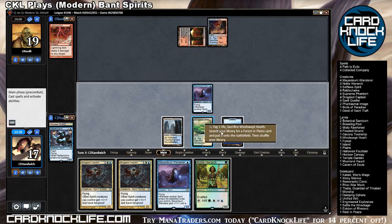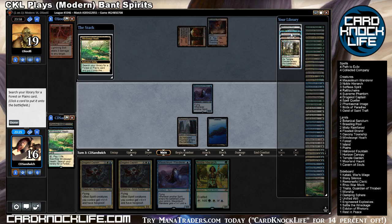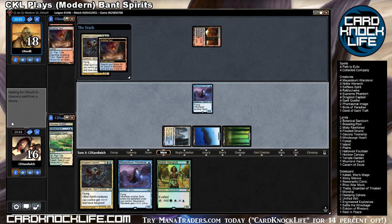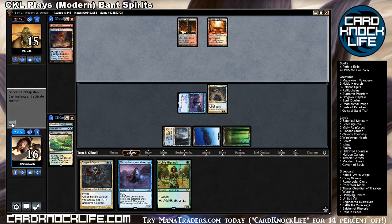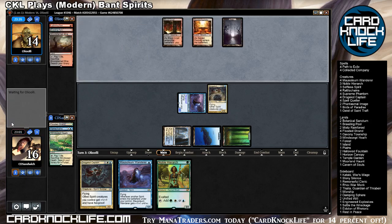Playing the Drogskol Captain — I think that's right. Just get a Forest at this point. All right, here comes another bolt. Okay cool. Now I've got counter a spell unless my opponent pays two on his turn, which should be enough to protect that captain, unless of course he plays a land and has a bolt or push.